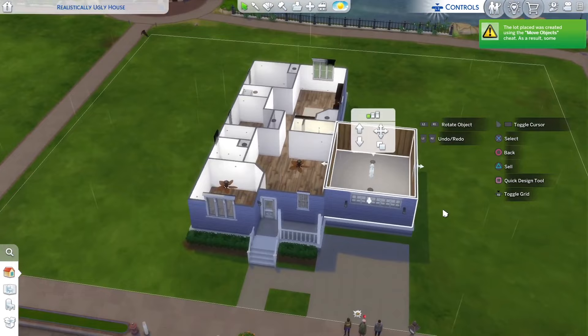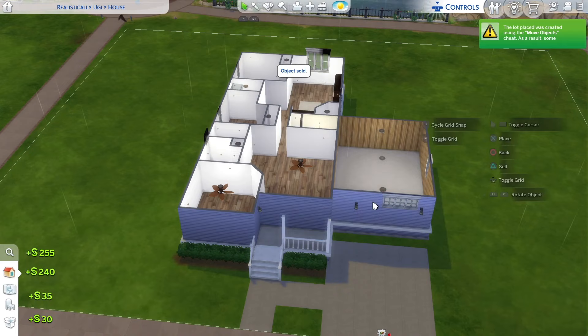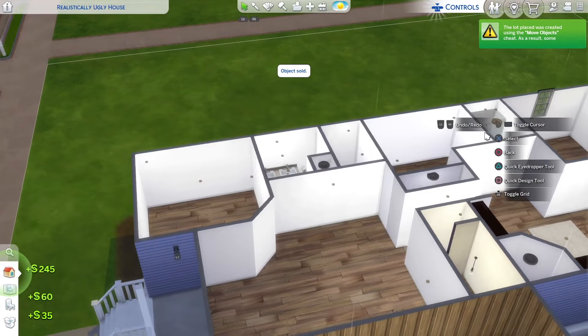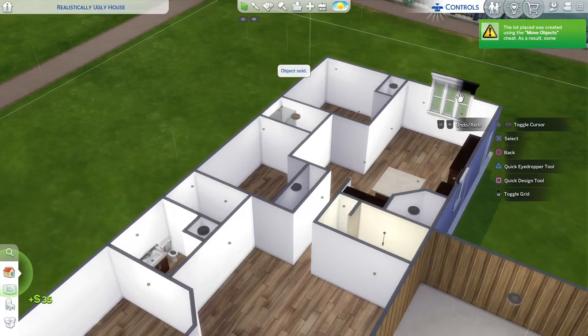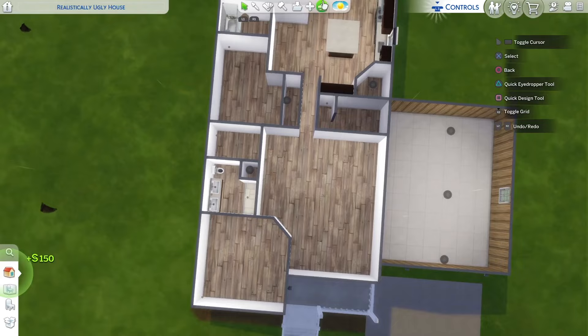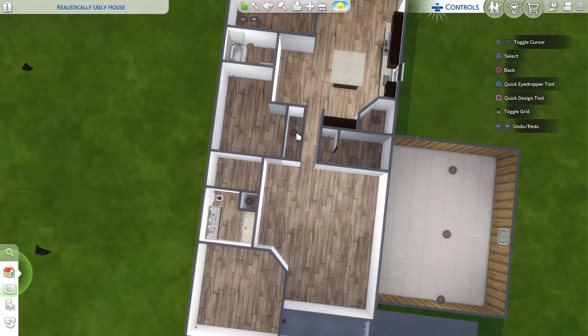So the first thing I want to do is go ahead and remove these ugly windows and doors from the exterior, and I'm going to end up keeping this same paint swatch. I'm just going to change out the foundation for this nice white foundation. And if you guys haven't seen my last video, I'll break down all the changes I'm going to be making to the channel.